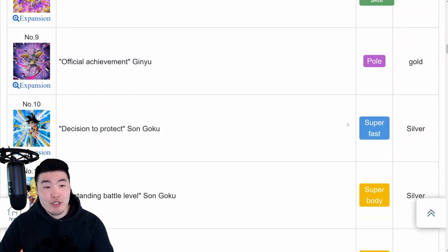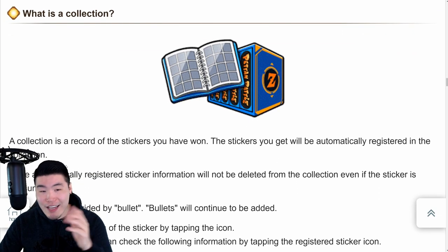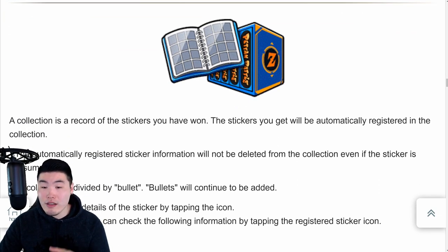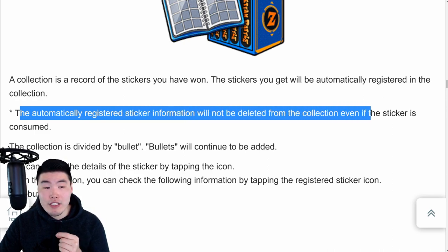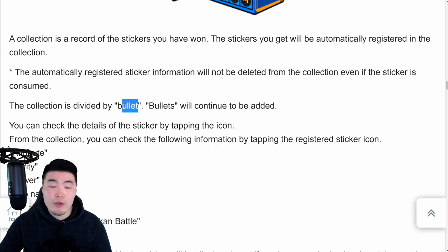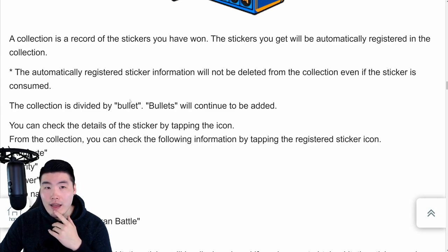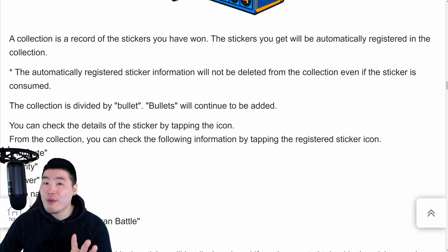What is a collection? A collection is a record of the stickers you have won. The stickers you get will be automatically registered in the collection, and the automatically registered sticker information will not be deleted from the collection even if the sticker is consumed. The collection is divided by bullets - I'm assuming like maybe different rarities or different categories. Maybe they'll filter it by different sagas - like Namek Saga, Android Saga, Cell Saga, Boo Saga - and maybe Dragon Ball Super arcs as well.